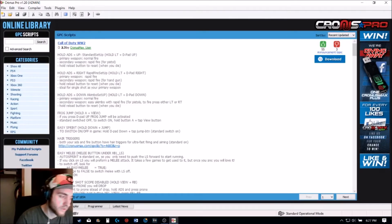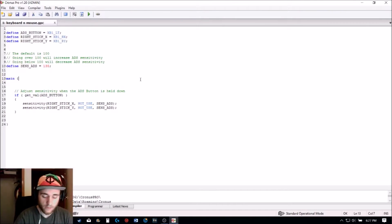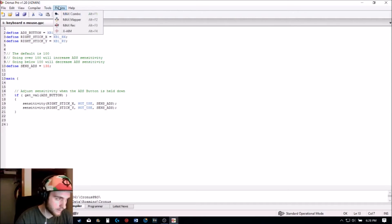Once you're here, you'll need to go to the GPC compiler. The file I'm about to show you will be in the description. This allows you to fix the issue where, when you're aiming in and looking around using a mouse and keyboard with XAIM, it glitches weirdly. Once you're in here, go to Plugins and then XAIM — you may have to install it.